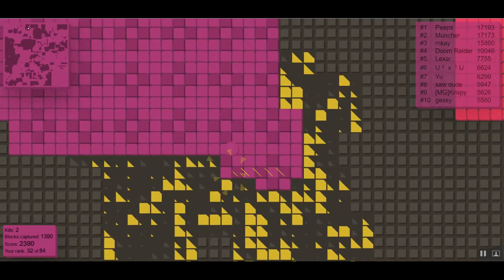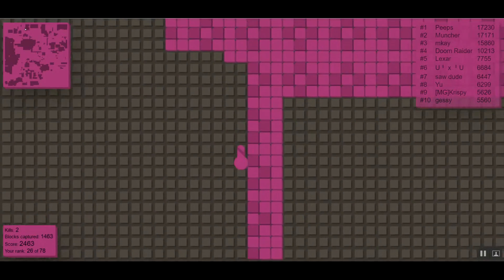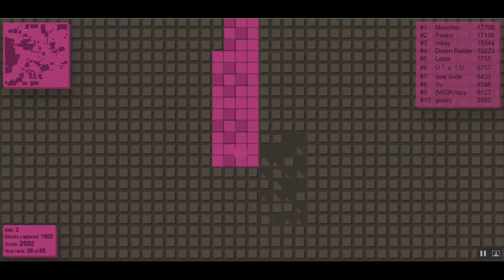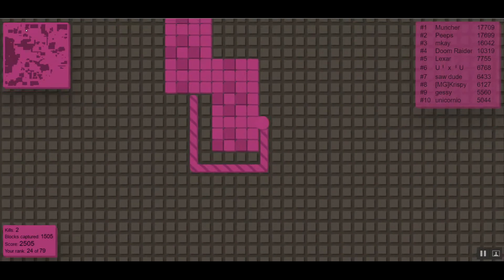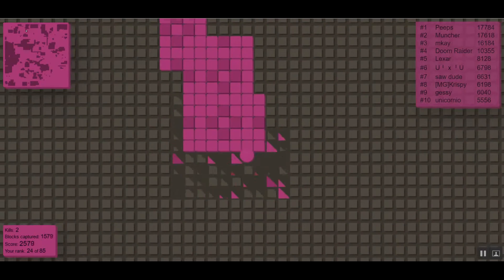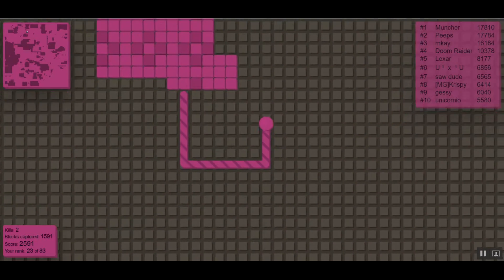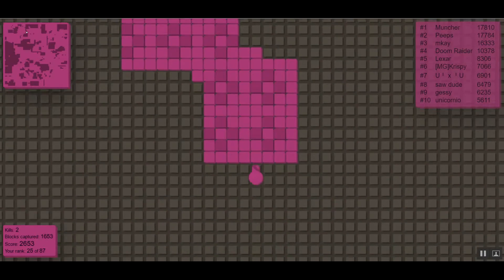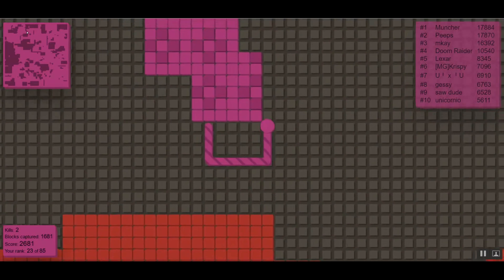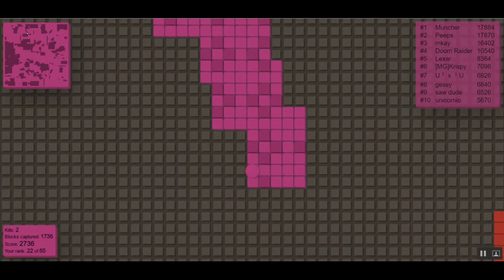There we go guys, he's dead! Now we can get this mass down here. We're just trying to get like a huge circle going. Let's get started — hopefully nobody's in our way, because that's normally how I end up dying. People get in my way and I mess up. We just keep making squares like this, and then connect back with yourself after you think you've made a good enough spot. This red guy is in the way — he's dead, okay we're good. Another red guy, he's small though.